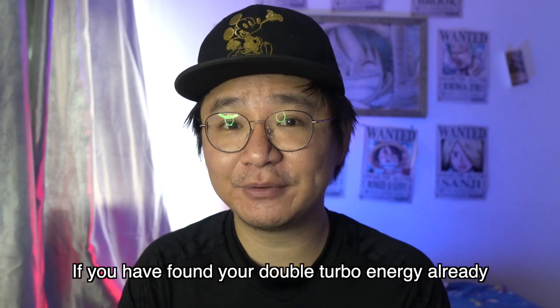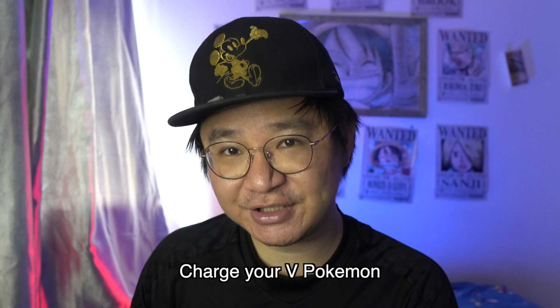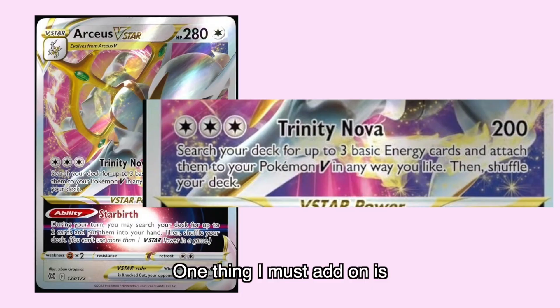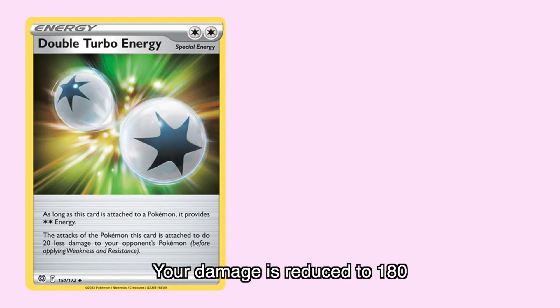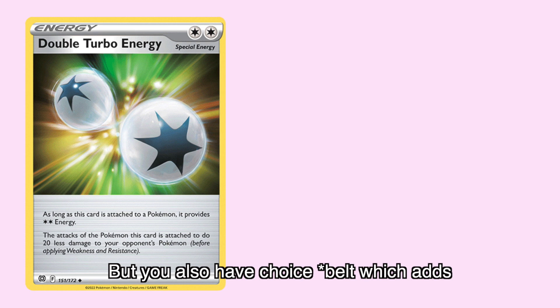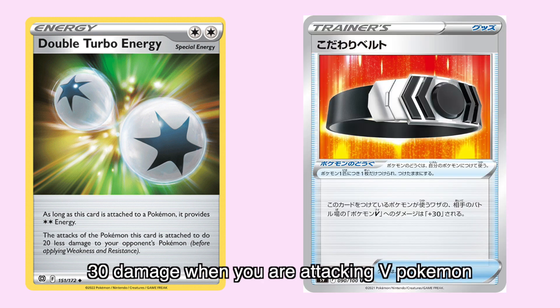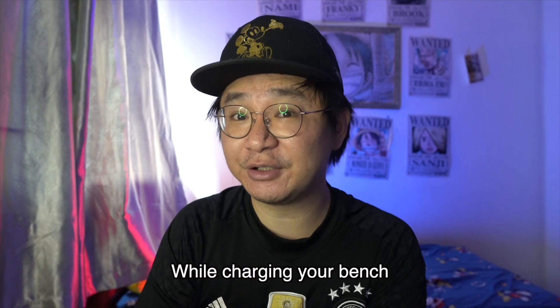If you have already found your double turbo energy, you can just attach, use the attack, charge your V Pokemon, and then leave the ability for later. Trinity Nova does 200 damage which is enough to knock out most V Pokemon. With double turbo energy, your damage is reduced to 180, but you also have Choice Band which adds 30 damage when you are attacking V Pokemon. So you get to do huge damage while charging your bench.